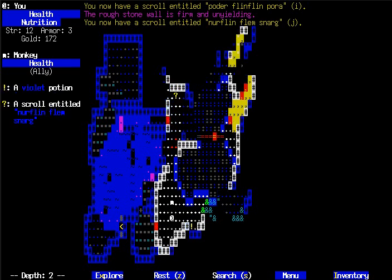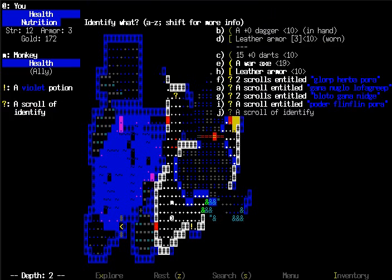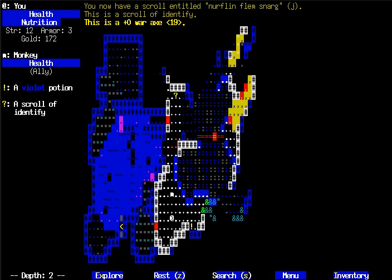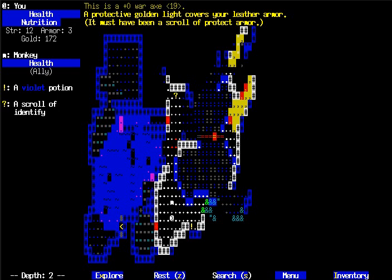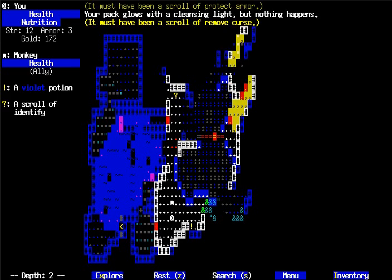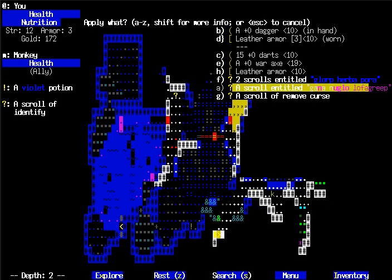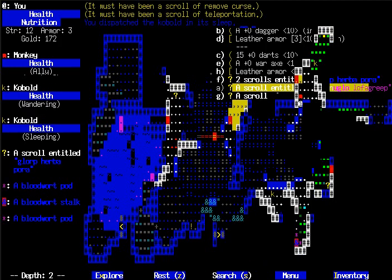I've got a lot of scrolls, I think. Yeah, I like to read some of the scrolls just randomly. You never really know what you'll find, and I like to get them out of the way early so I can be confident in what I'm doing later. Scroll of protect armor. Move curse is good. Teleportation — that's awkward. Didn't hurt too badly though, so it's not so bad.